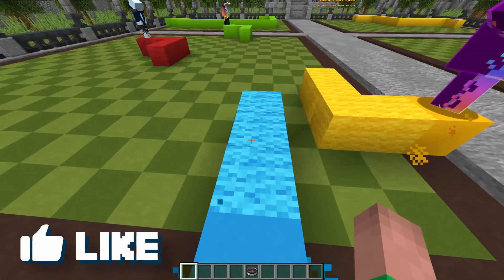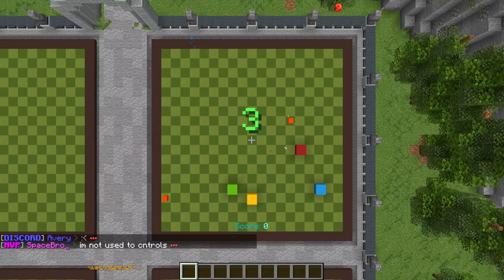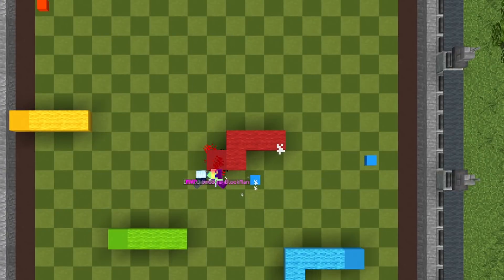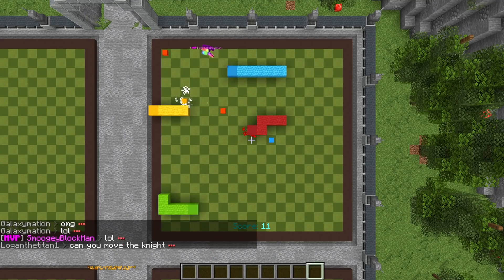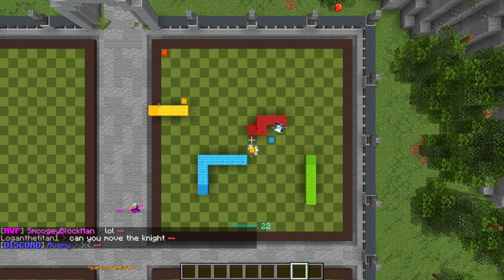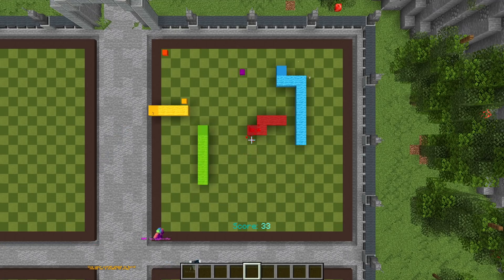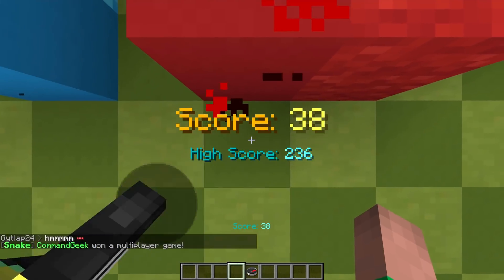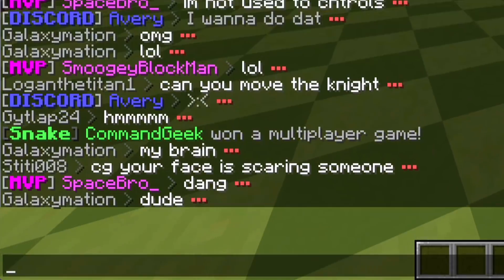We're going to do this one more time. I'm going to be the blue snake. Once I shift it will actually start the game. The red snake just died and the yellow snake too, so I'm just left with the green snake. Even though the other snakes are dead, you can still bump into them and die, so you still have to maneuver around the dead bodies. I just won — 'Command Geek won a multiplayer game.' GG!